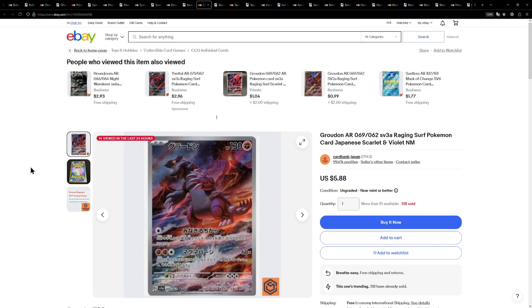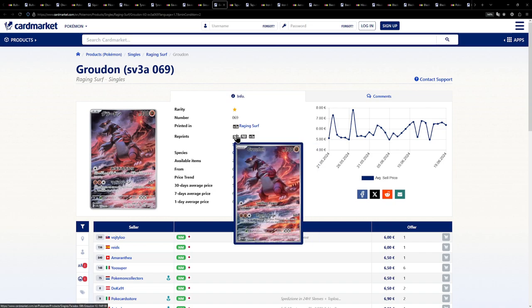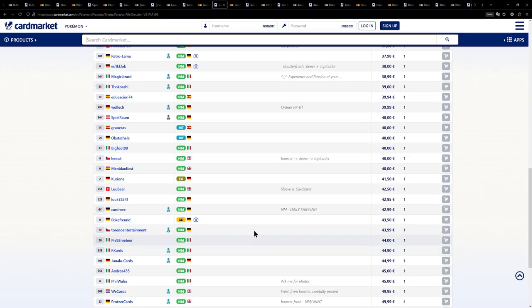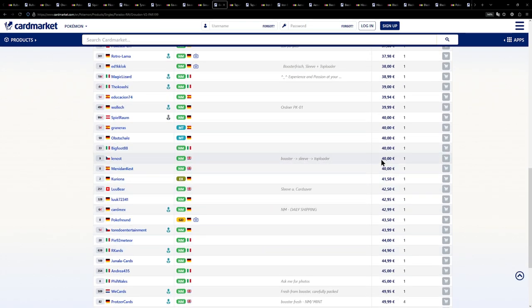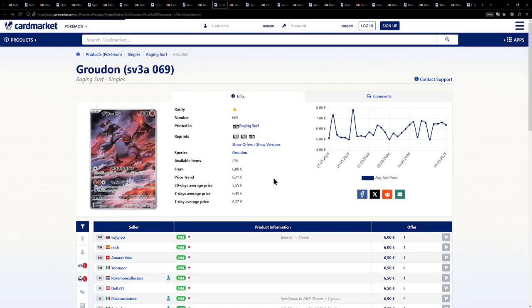Last but not least is this Groudon right here. I'm pretty sure just the same as the Tyranitar — I've actually featured this in some of my past videos on my Collecting on a Budget series. This one in Japanese from Raging Surf being available for just under $6, while over on the European side we have to pay a little bit more at €6. But €40 for the English version? No thank you. I'd much rather have the Japanese one.